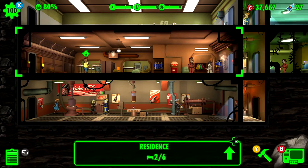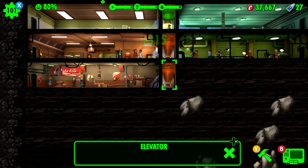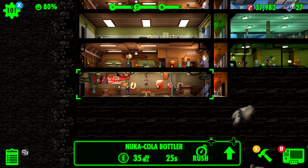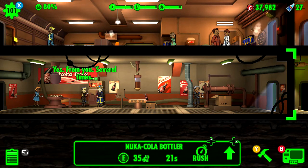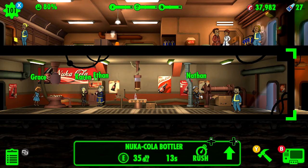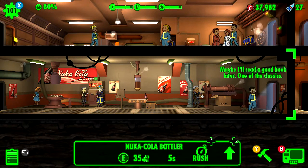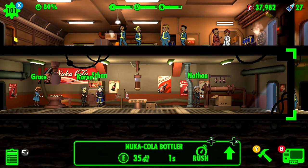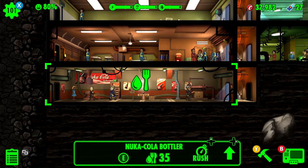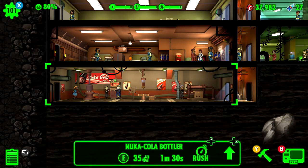We've got the Mysterious Stranger coming in — for those who don't know, the Mysterious Stranger gives you money. Alright, we have about 20 seconds here. I really really expect this thing to get me Nuka-Cola. It just says food and water — I'm gonna hit it. Food and water. That's it, people.